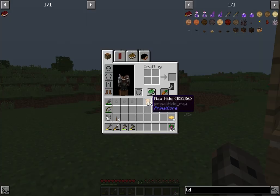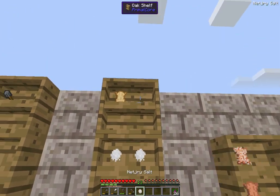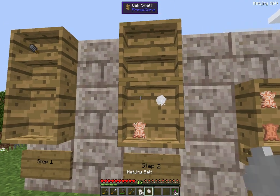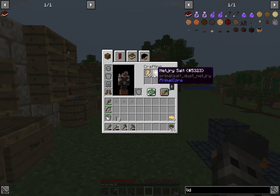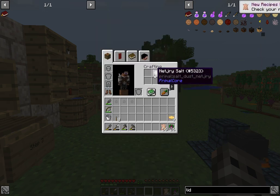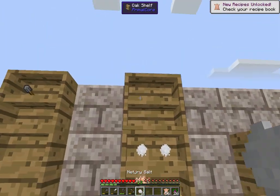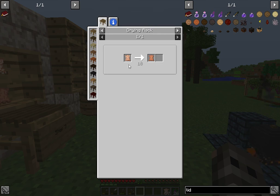Now that we have the rawhides, that's the first step. We have a lot of it. We'll take the rawhides and some salt - the next step is you mix the rawhides with salt. It can be pretty much any kind of salt. I'll show you - it can be any kind of salt: Primal Core, Vanilla, Food Pantry, Animania, whatever. Any kind of salt. We'll put that in there - we have 57 salted hides now.